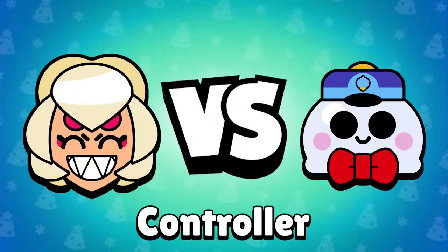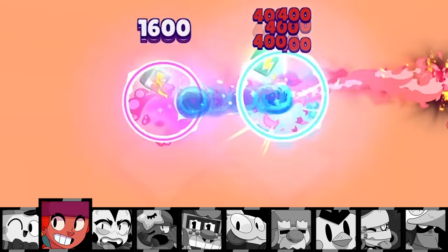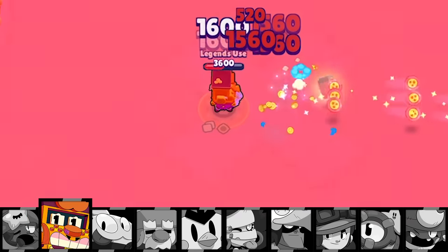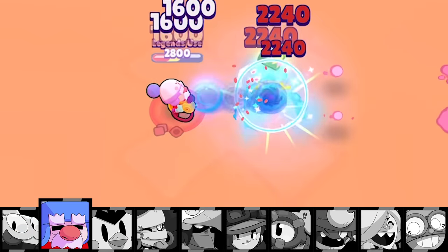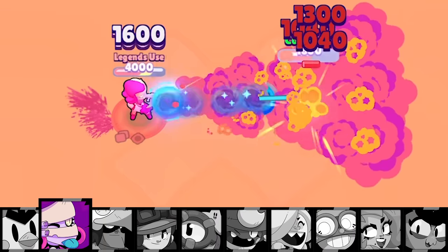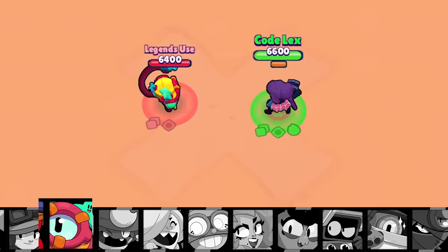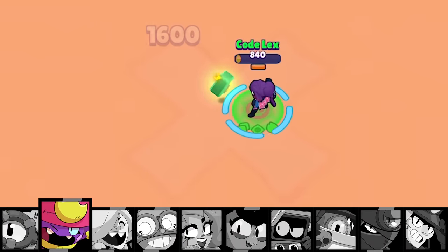Charlie's a controller herself, and going up against her own class she does all right. Willow doesn't have enough burst to win and Sandy doesn't deal the most damage either. Griff has no problem beating her, Squeak gets that last shot off for a win, and Gale easily has enough damage to finish the job. Mr. P drops both suitcases on her head to win, Ems absolutely shreds her in the high damage zone, and Bo has the firepower to deal with her — but Jessie does not. Brawlers with high burst like Otis should do fine, while those with more control but less burst like Jean are going to fare worse.